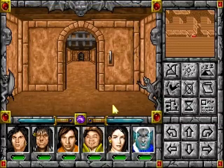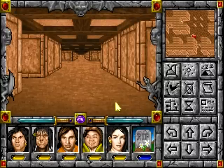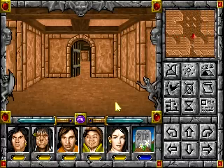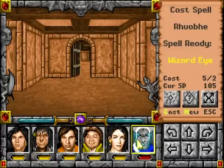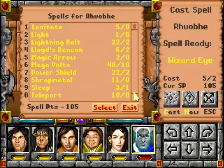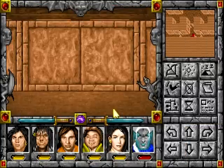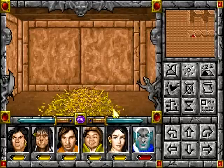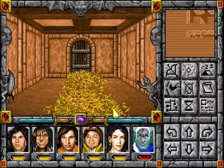We're going to bring up a wizard eye here first. And we're going to count. Okay, so here we're even. 1, 2, 3, 4, 5. Dammit, Rove. 2... 5. Oh, that was close. That was one too many. If I had gone one more, I would have just killed the whole party.